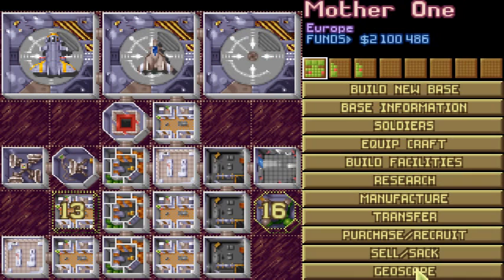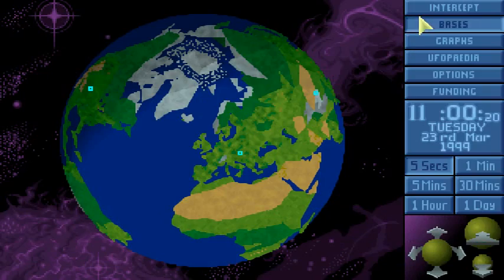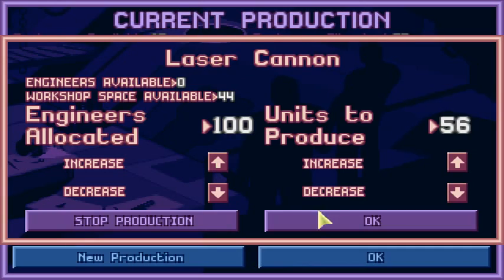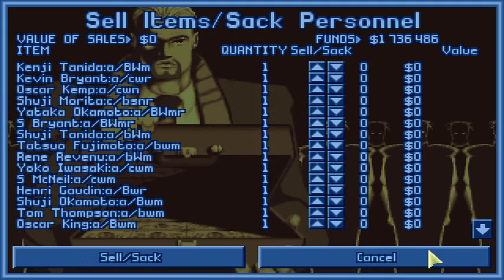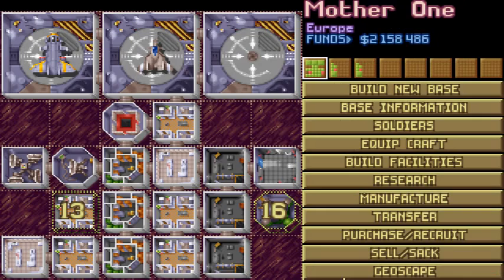If I get one more mission this month — one more UFO mission — then I'm actually going to buy another tank and a second Skyranger, ten more scientists and ten more engineers, so we can manufacture quicker and also research a little bit faster. We jumped from average to good — that's quite nice. More laser guns to sell.